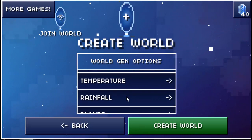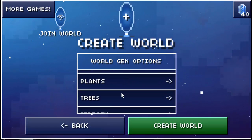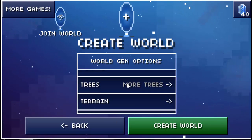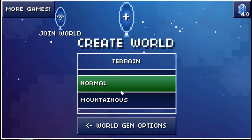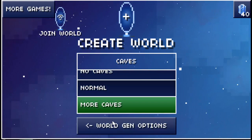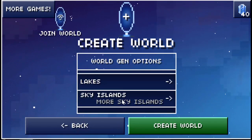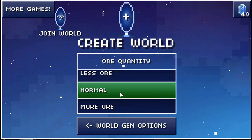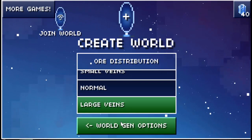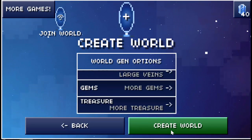Temperature doesn't matter, rainfall is normal — we can let that be normal. Trees: more trees. Terrain: we'll just do normal for terrain. Caves: more caves, definitely — that gives us gems. No lakes. Sky islands: definitely more sky islands. Gem quantity: more. Gem distribution: large. Gems: we want more of them, and treasure — we want more treasure.